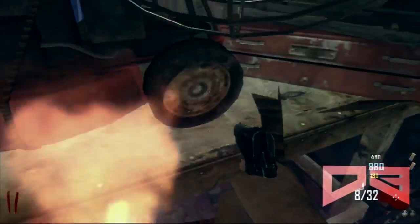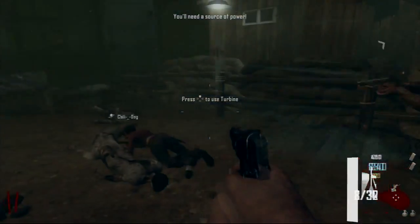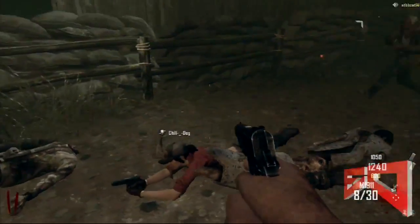The first thing you're gonna need is obviously a turbine. The next thing you're gonna need is any other type of equipment. You can do this with any equipment like the trap, the zombie shield, or the turret, but we're gonna show you how to do it with the turret first.